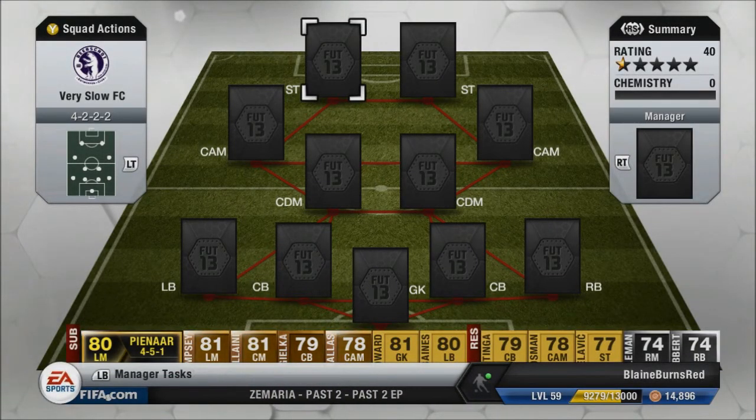What is going on guys, this is Blaine Burns Red, and today I'm bringing you a squad builder which is a response to the sweat and pace I have been facing lately in Ultimate Team. I wanted to build a front six and even the back four with some of the slowest rare players you can find in Ultimate Team — I wanted to bring myself back to the basics of FIFA: get the passing down, get some good open shots. But as you'll see later in the highlights, I am just unable to defend against the speed that comes along with Ultimate Team.